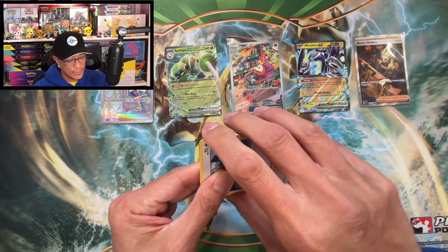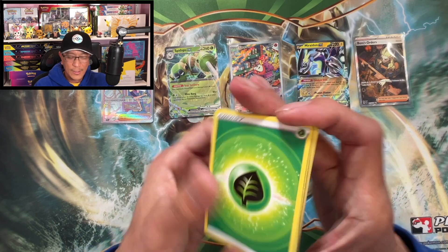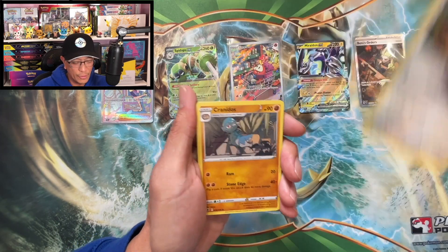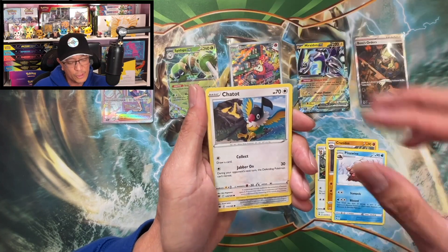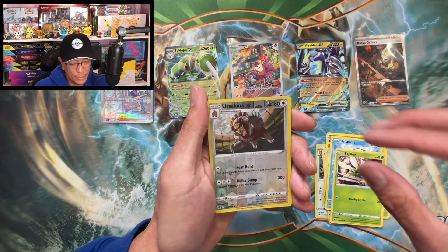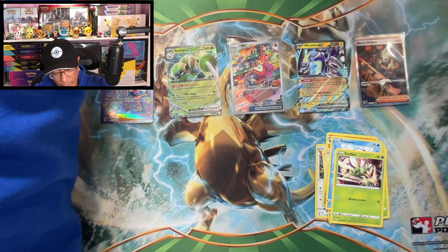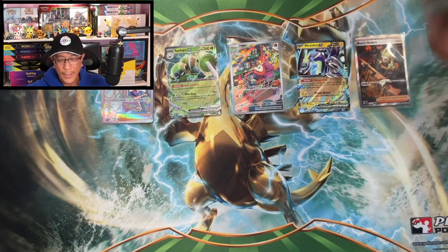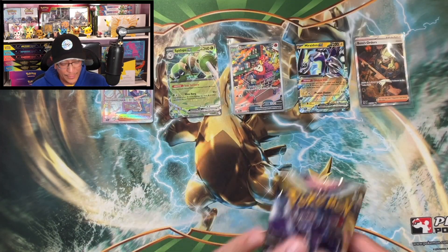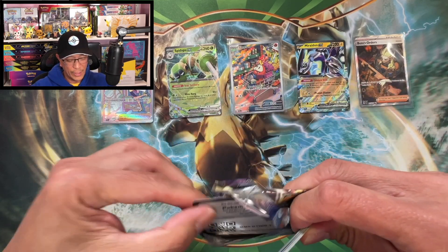Here we go — Leaf energy, Ursaring, Cranidos, Piloswine, Chatot, Bronzor, Rollout, Oshawott, Scyther, Ursaluna reverse holo, Rampardos holographic. Okay, here we go — we are cooling down a little bit, gotten a little cold.